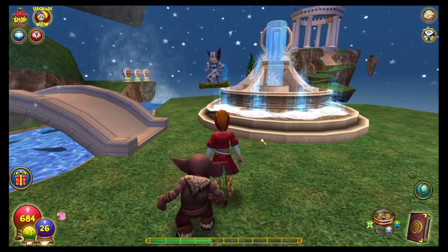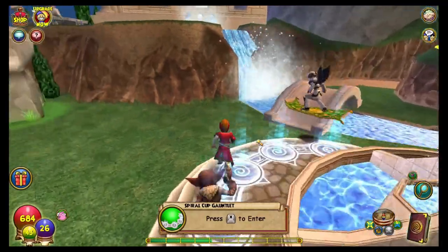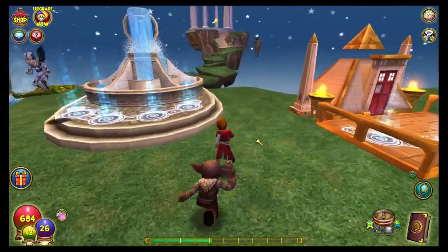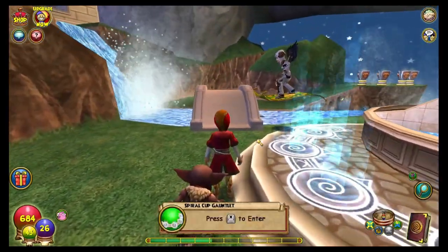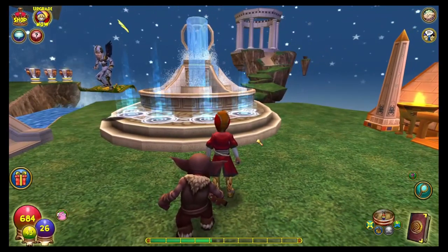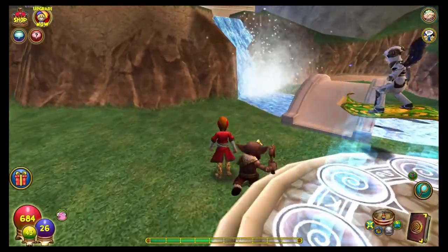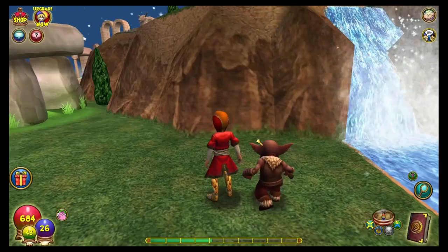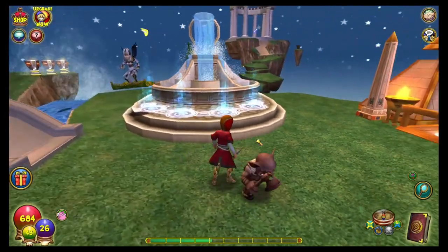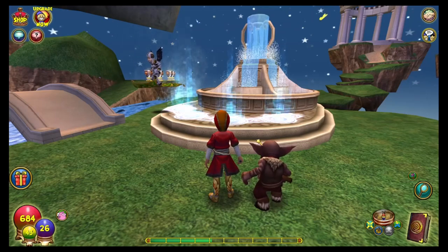This is Tier One of the Spiral Cup Gauntlet. Some things to know about it — I believe it was released in 2014. It is Wisteria-based. I kind of like the dialogue and the story through here; it's not your normal type, but I won't spoil it for you. There are six battles in here, two bosses, and the drops we look for — probably the highlights — are the energy gear out of here.